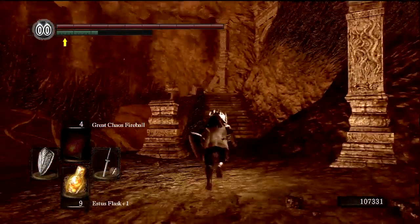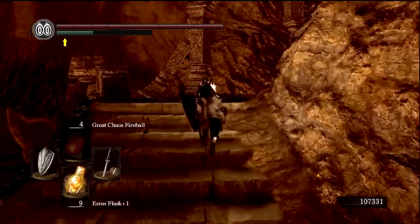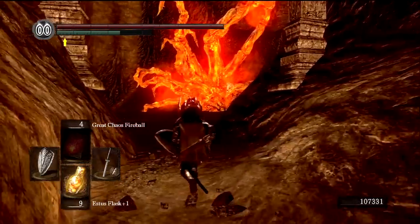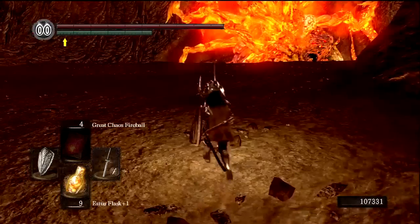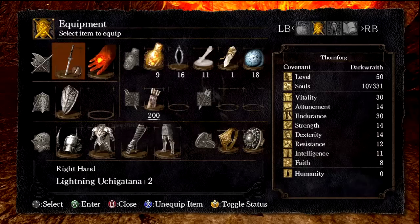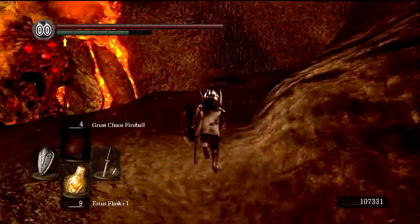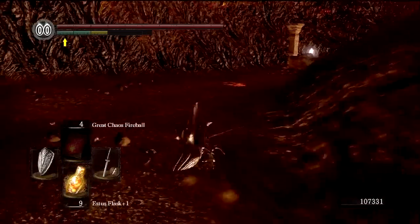We're gonna get a glimpse of Ceaseless Discharge here in a second. There's a very easy way to beat him — he chases you and apparently just falls into a pit, then you can slash his hand — it'll be like Hans Gruber in Die Hard. There's Ceaseless Discharge right there. But I can never seem to get it to work and I usually just get killed. Let me check my ring equipment — I have Havel's and Ring of Favor and Protection, which is a good setup right now.